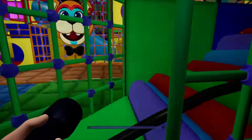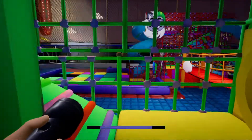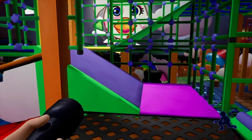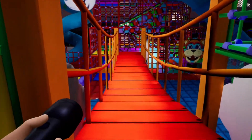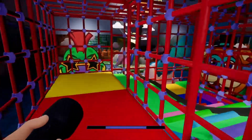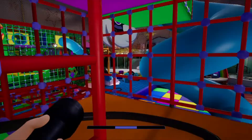Am I all good? Yes, I am. Then you want to run up these stairs, go through this yellow one here. You see this bridge here? You run over that, go around and up these stairs.